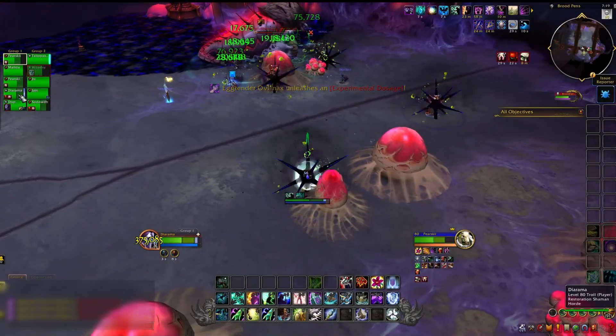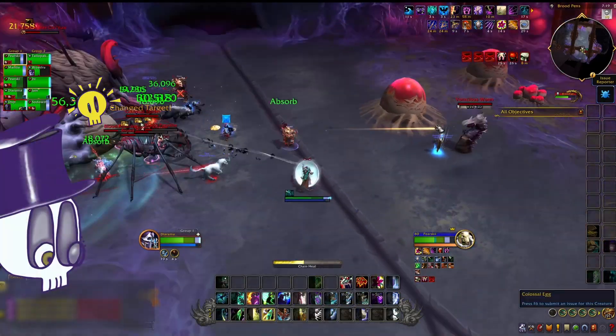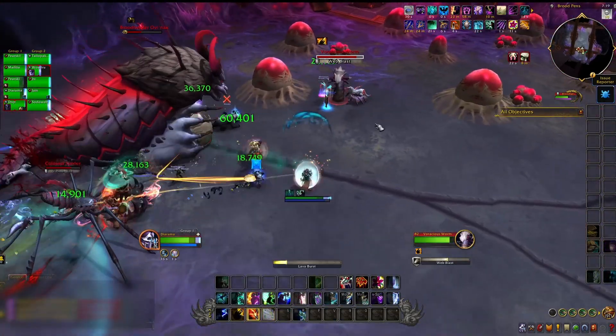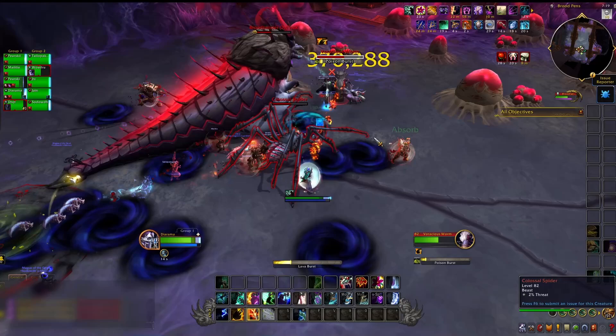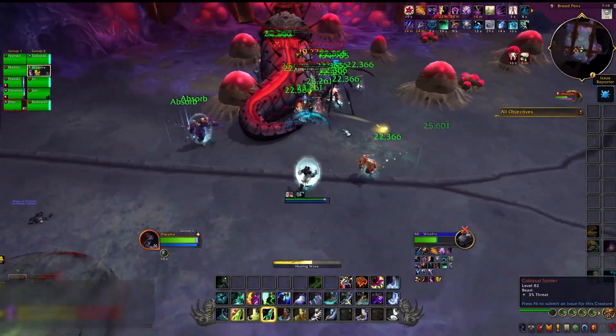Medium egg is a worm. Can't move. Casts webblast constantly, and will occasionally cast an interruptible poison burst. Kick it. Since it doesn't move, these will eventually touch blood. High priority if near blood, because if they mutate, they get a 50% buff to HP and haste.